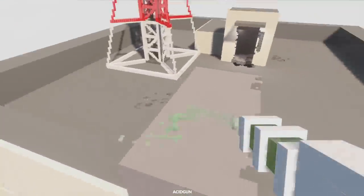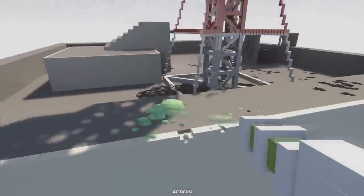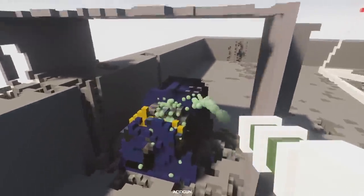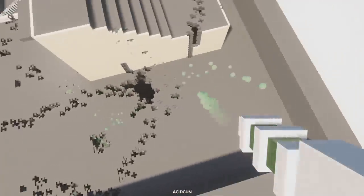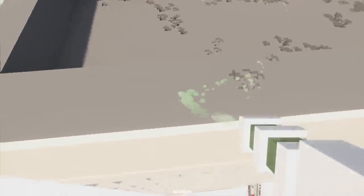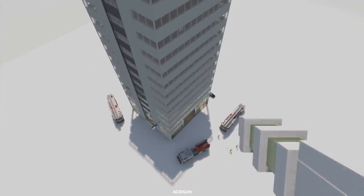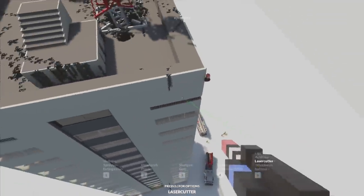We're going to reset this and light it on fire in a minute. That acid is melting through — I wonder if we're going to hit something explosive. There's a generator up here — let's melt that. Acid isn't explosive but if we hit something that triggers something else, maybe. This is really satisfying. I don't think we've accomplished our mission — we didn't destroy the tower with this.